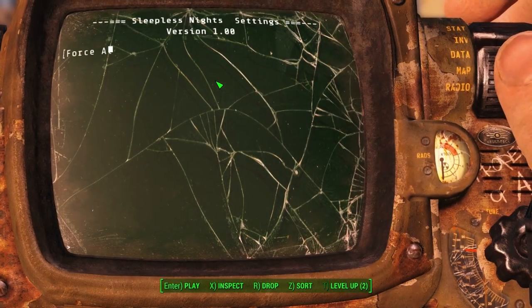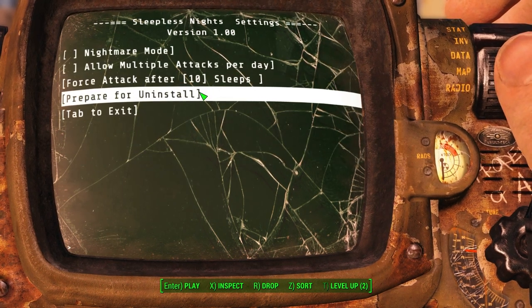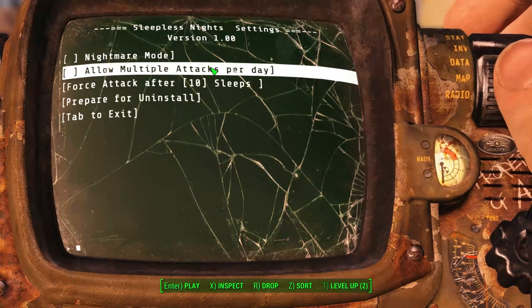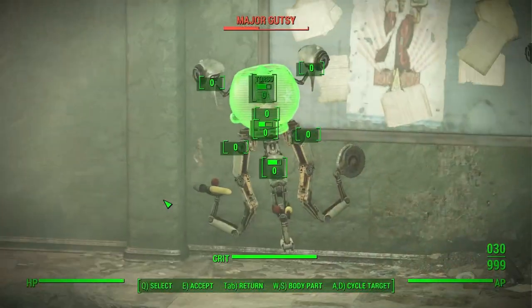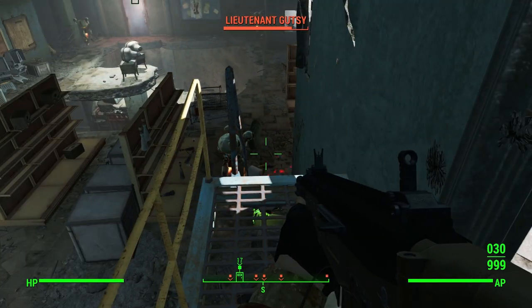You do get a holotape with a few options. This includes Nightmare Mode, which will spawn enemies at both day or night, regardless. You can choose to allow multiple attacks per day, for attacks to immediately start after sleeping, and prepare for uninstall. I would personally like an option to have a minimum or maximum amount of enemies that spawn each time.